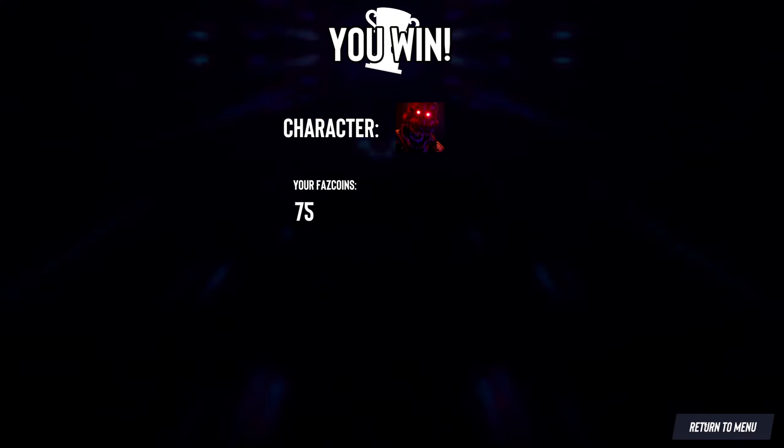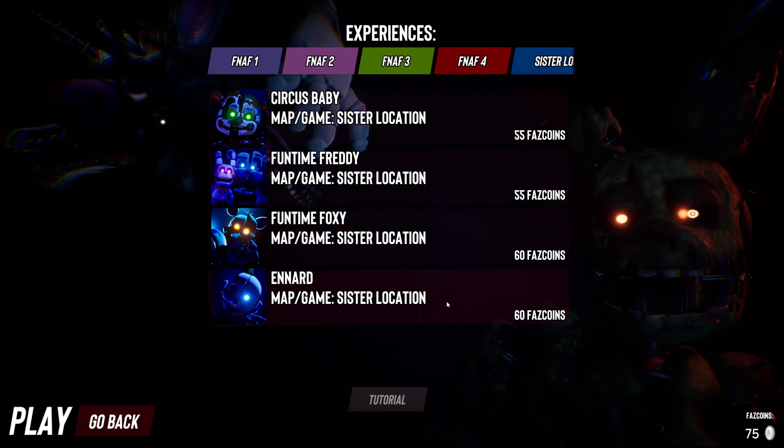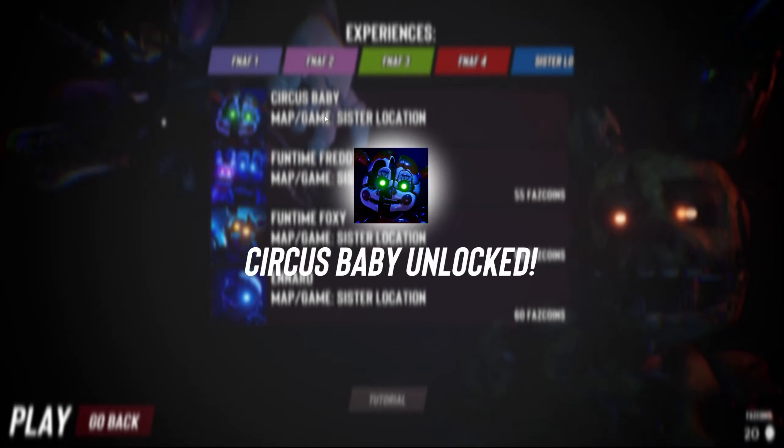We have enough for one on Sister Location. With these two I need to get a lot more coins. I want to try one of them though. Let's do Circus Baby — it's just fair. Come on.